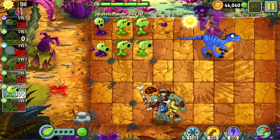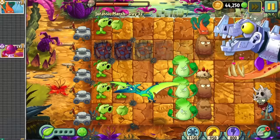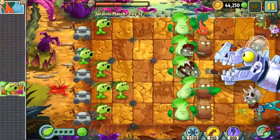Day 31 was a locked and loaded level, and Day 32 was the Zomboss fight, marking the end of Jurassic Marsh. I know I say this about a lot of worlds, but I'm pleasantly surprised with how much of this world turned out to be possible: 31 out of 32 levels, to be exact.